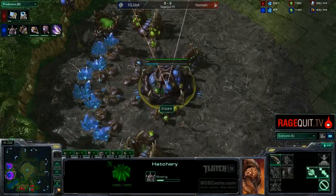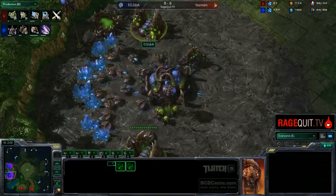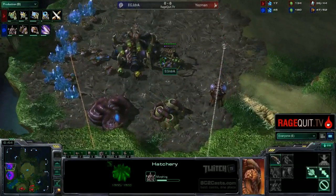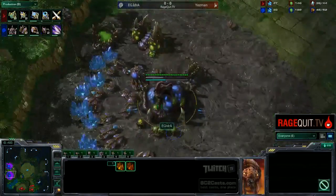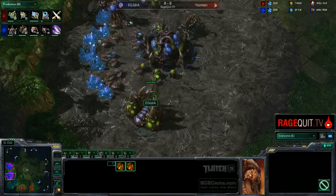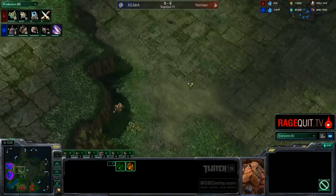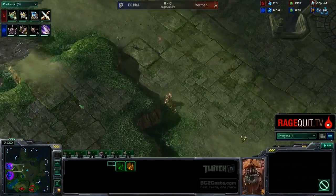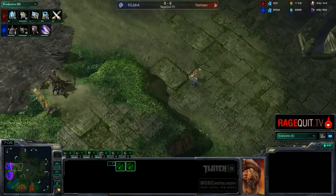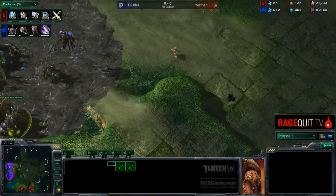The Lair does go down around 40-42 supply. When he had 100 gas from his two extractors, he starts the Lair pretty much immediately. Now he is getting two more gases at 49 supply, so he could be either going into Mutas or going into that Nydus Network play. I have been talking about it - he has been doing that against TT1 many, many times. TT1 actually played him twice in a row and lost to the Nydus Network both times. It was pretty funny and embarrassing for TT1.